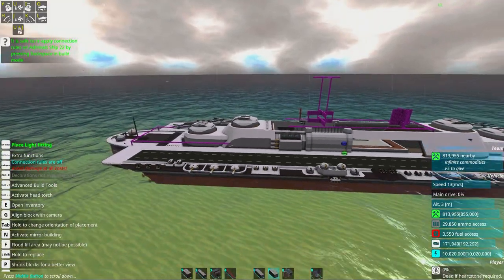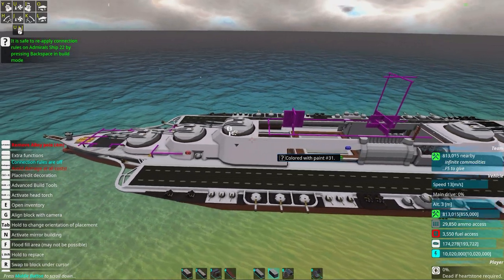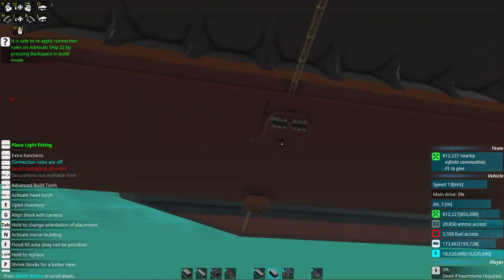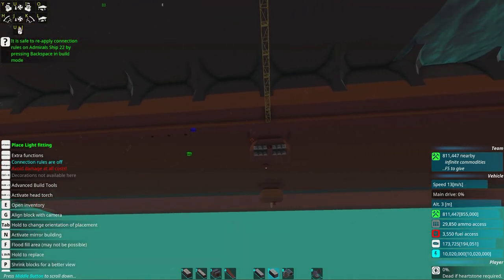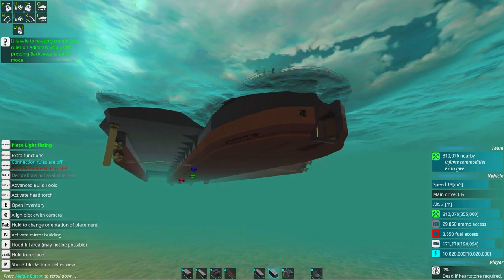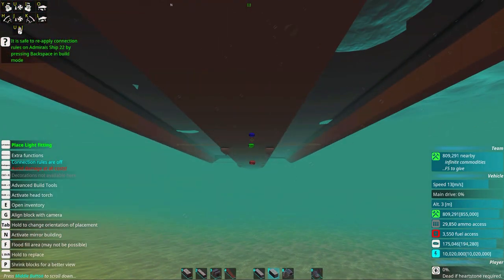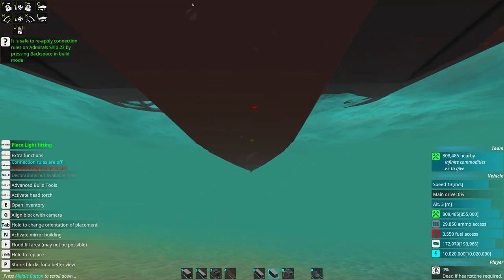Some decorations on the hull, and we're getting close to what I've done this session. We have anti-torpedo torpedo turrets — four of them, pretty big — they take out light torpedoes at least. We might also add a supercavitating turret below to shoot incoming torpedoes, but we'll see about that later. Right now we have other ways to deal with those too.